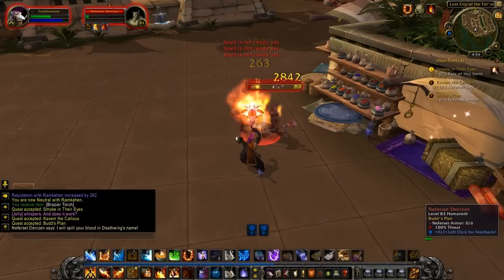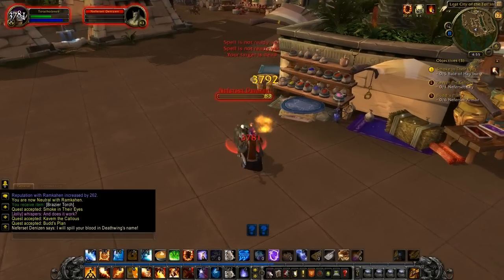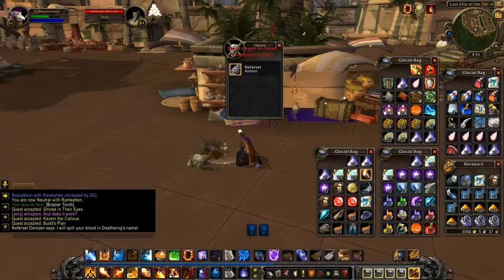You might wonder why I'm not using an optimum rotation — I'm just mucking about here. I don't care. If you're gonna do anything, just slap a living bomb on it, and then just hit it with a bunch of fireballs until your hot streak procs, then hit it with a pyroblast. It's not all that hard.